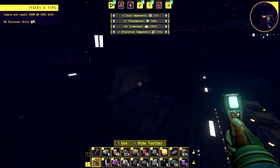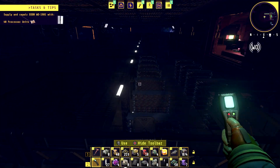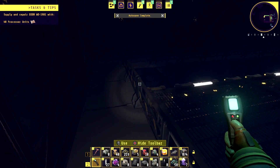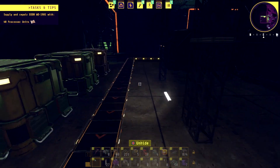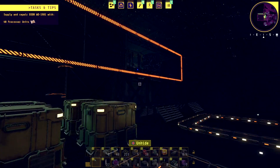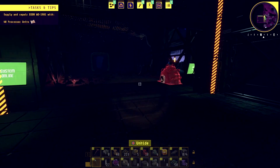Alright, we got all those. Hey, there's another door over here — can we get in this door? Nope, gonna have to unlock that — it needs processor units. I'm not seeing any other storages. I feel like we got everything in here until we can bring those processor units. All these storages are empty and there seems to be something up there but I don't have anything to get up there yet. So we're just gonna head back to our base.